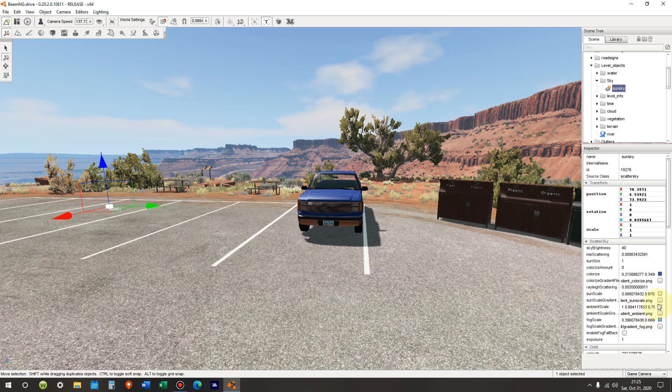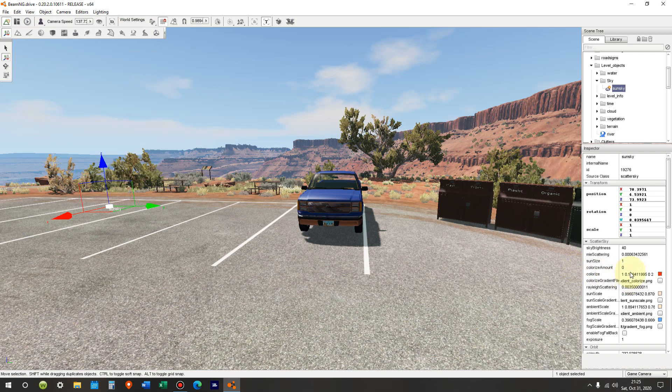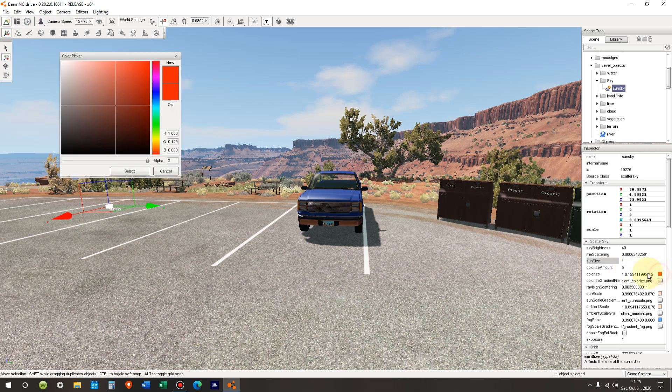Fog scale color can be changed; the main thing is ambient and sun. But now let's try to change the color of the sky, because we used to be able to do it. I'm moving all over the place, changing the alpha value, changing the red — I'm bringing up the colorize amount to five, which is the multiplier for the intensity of the color change — and you'll notice that try as we might, it doesn't change the hue at all. That's because the change is now automatic.